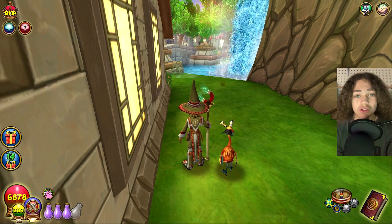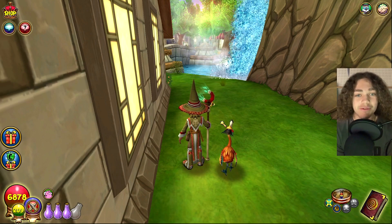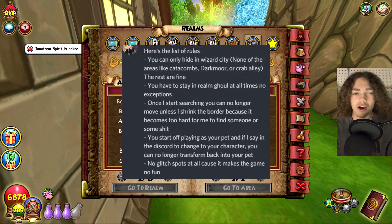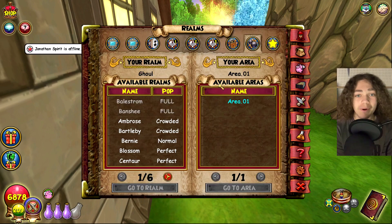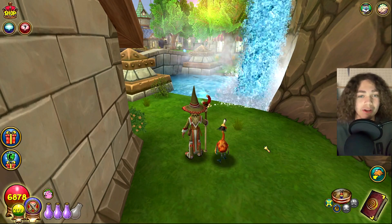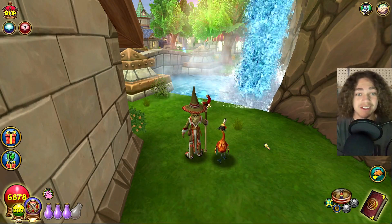I have a total of six people from my Discord server currently hiding inside Wizard City. I told them all to hide inside the Ghoul Realm and to play as their pet so it's harder for me to find them. I'll put the rules on screen — no glitch spots, no Catacombs, no Dark Moor, and no Crab Alley. If finding their pets becomes too hard, I'll tell them to switch back to their characters. I'm starting the search now.